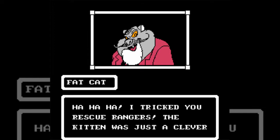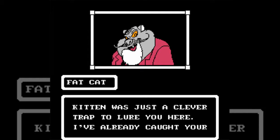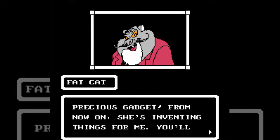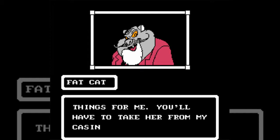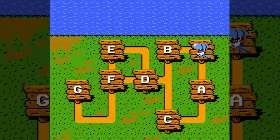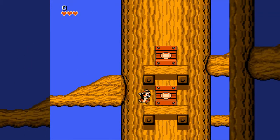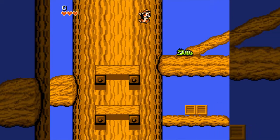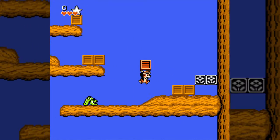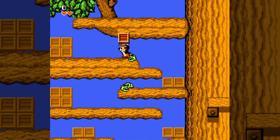The villain reveals it was a trap: gadget has been captured and is being made to invent things for him. To find her, the rangers will need to go to his casino. This is our stage select, which presents options — you don't need to play every single stage to beat Rescue Rangers. You only need to play stages C, D, F, G, and the intro stage and a couple others. I actually do like that stage select system a lot, but I am playing every stage for this LP.